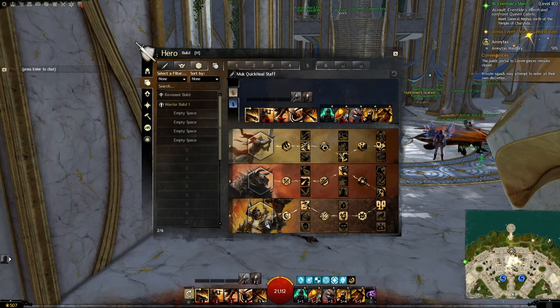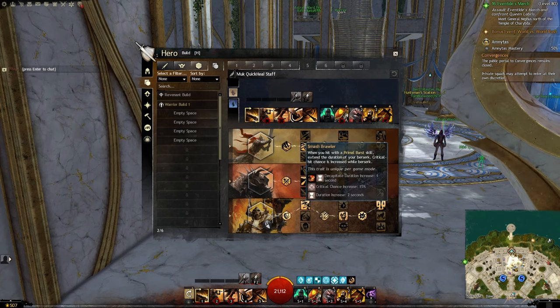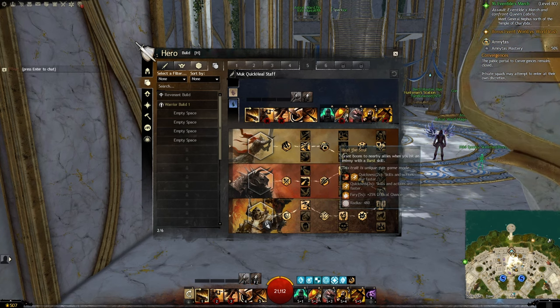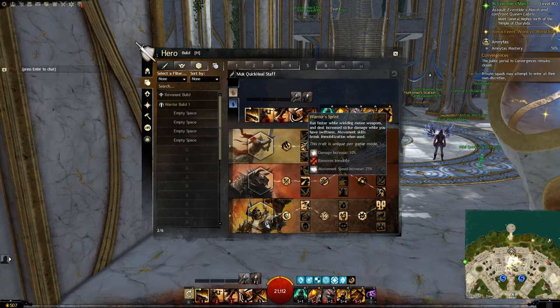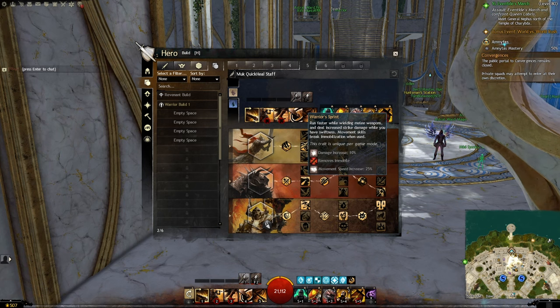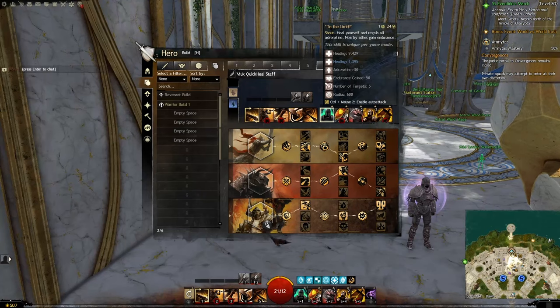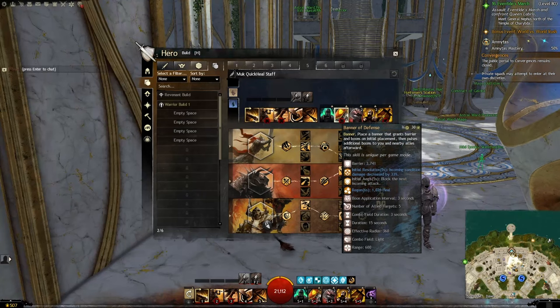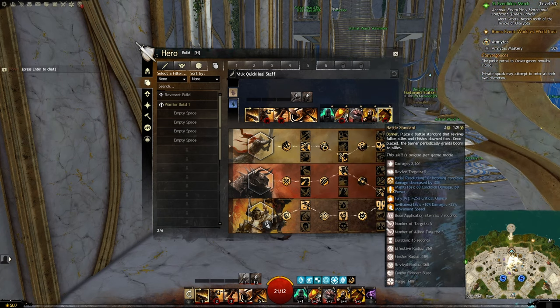Mukluk's original build has Discipline in a 3-1-3 format, but I went with the change to Warrior's Sprint for more damage, since I try to keep my Warhorn Swiftness up at all times, and I don't think open world PvE content is dangerous enough on average to warrant the extra healing from Stalwart Focus. Weapons used are Staff, Dagger, and Warhorn. Secondary skills he recommends are To the Limit, Banner of Defense, For Great Justice, Shake It Off, and Battle Standard.